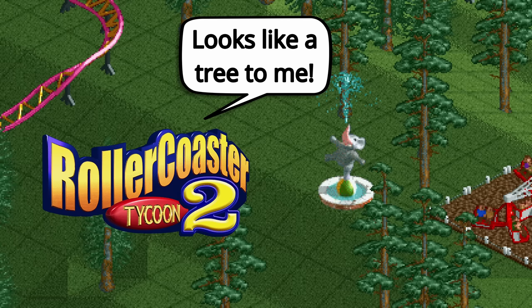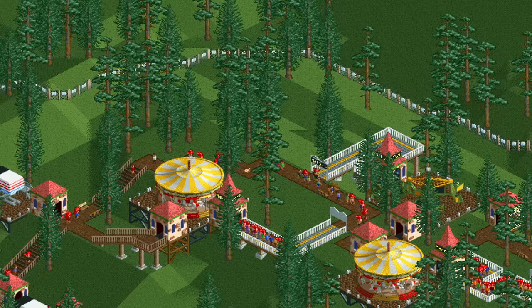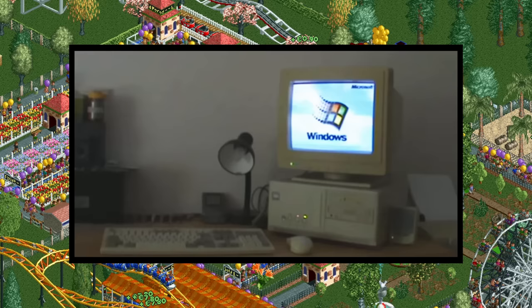But why? The reason is the same as it is for so many other things that don't really make sense, which is memory efficiency. Rollercoaster Tycoon 1 was developed in the late 90s, during which computers were not yet very powerful, so programmers tried everything to make their games use less memory and other resources.